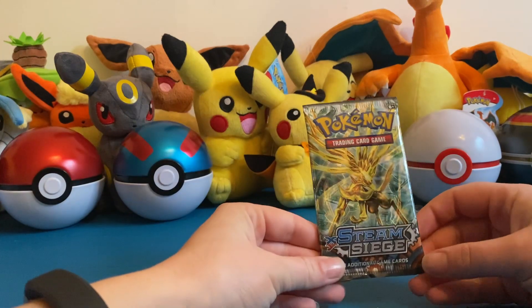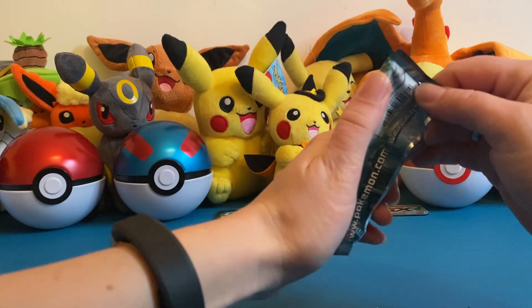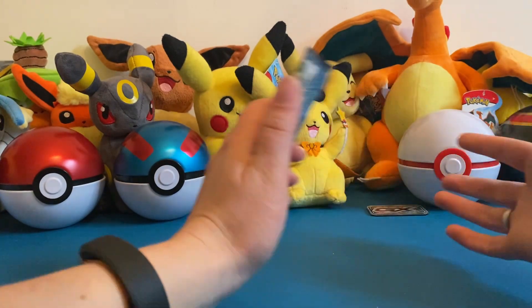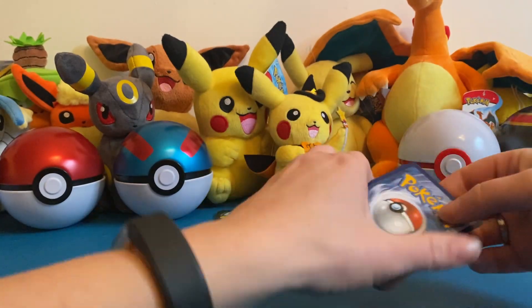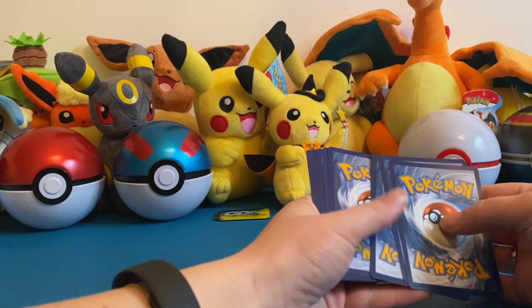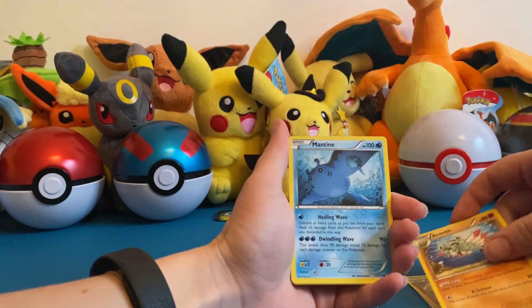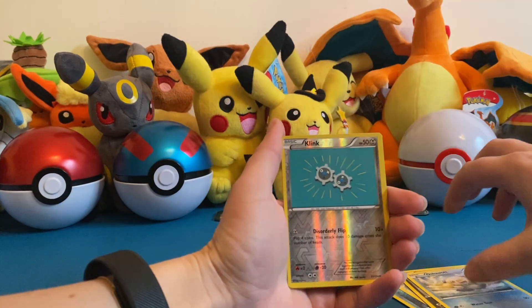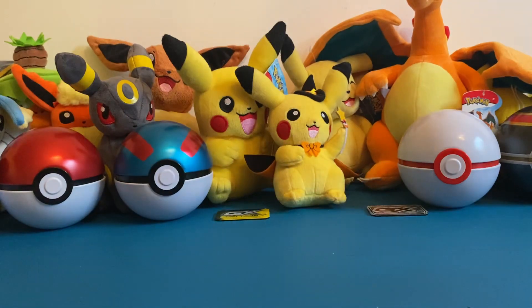I'm starting with the Steam Siege one, because there were some cards in here I actually quite liked. I think this is one of the sets we haven't opened a lot of — just occasionally when something was in a blister or a tin. We got: Monferno, Anorith, Mantine, Klink, Ponyta, Pinsir, Oshawott reverse, Klink, and Gastrodon. Nothing special on this one either, but that's okay.